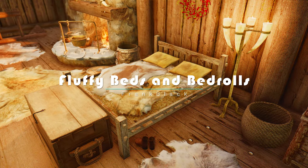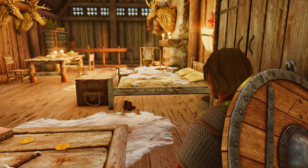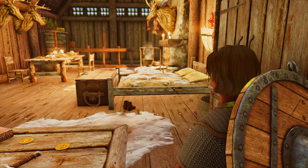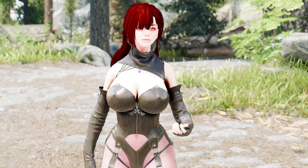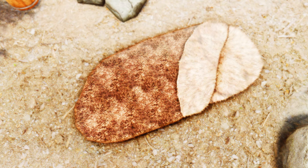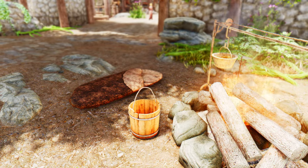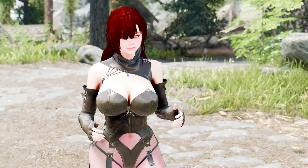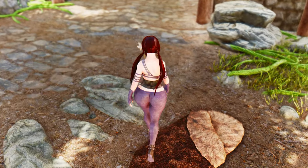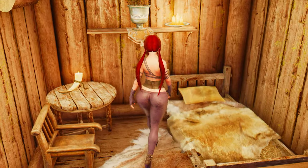Have you ever longed for a more comfortable and inviting place to rest your weary head? With the Fluffy Beds and Bed Rolls mod, your dreams are about to come true. This mod is a mesh replacer that adds a touch of luxury to the pelts found on common beds throughout Skyrim, bringing shell texturing to your sleeping quarters. The pelts on the beds are transformed into a soft, plush texture, creating a cozy and inviting atmosphere. This mod works seamlessly with vanilla textures or any texture replacers you may have installed. Because it functions as a mesh replacer, you can install or uninstall the mod at any point during your game without any negative impact on your save file.